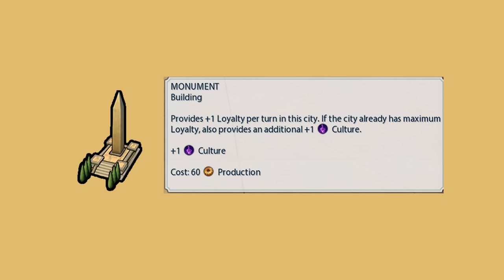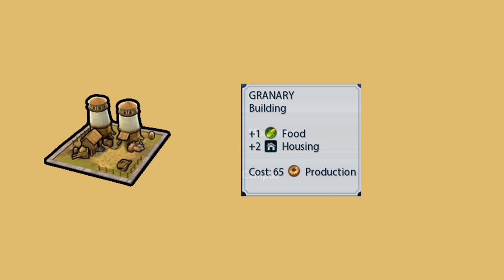Monuments provide plus one loyalty to a city per turn, plus one culture per turn, and if the city is at maximum loyalty they provide an extra plus one culture per turn for a total of plus two culture per turn, for the total cost of 60 production. Granaries provide plus one food per turn, plus two housing, and they cost 65 production.